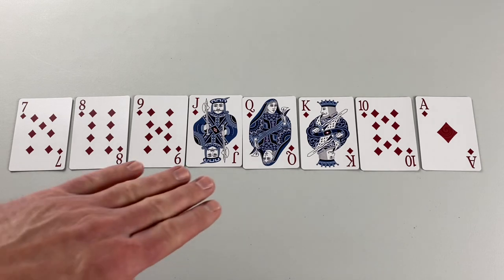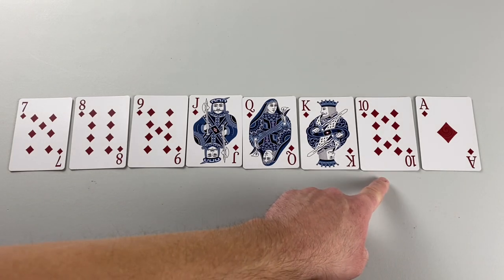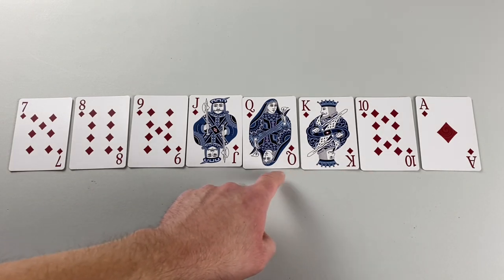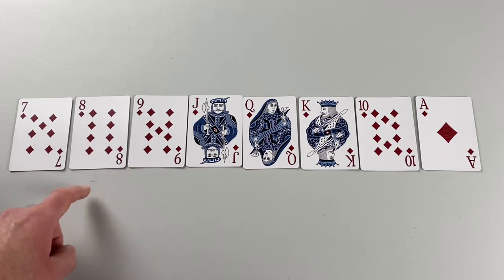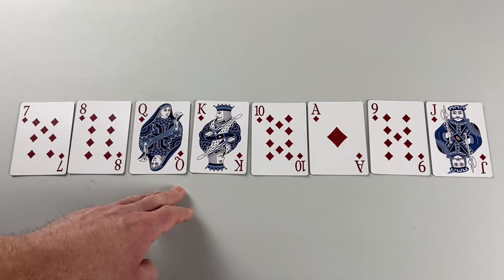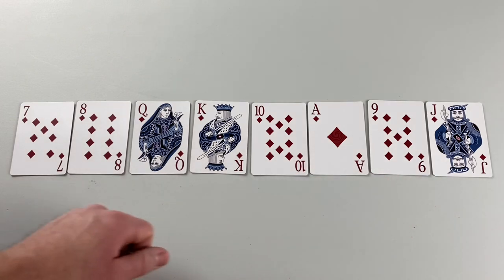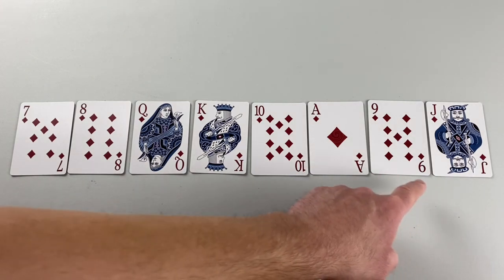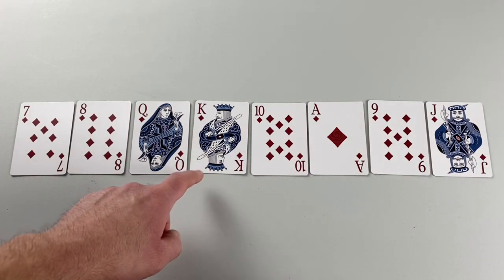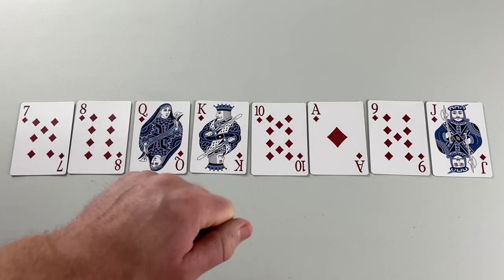The rank structure for non-trump suits is: ace is highest, then 10, king, queen, jack, nine, eight, seven. The ranking changes for the trump suit — if diamonds is trump, jack moves to the top, so it goes jack, nine, ace, 10, king, queen, eight, seven. That only applies to the trump suit.